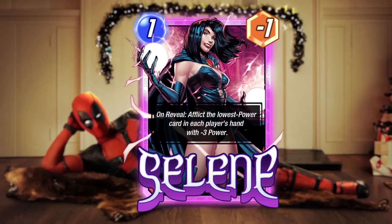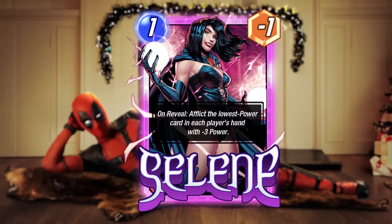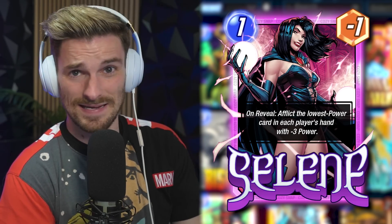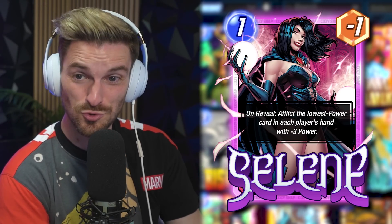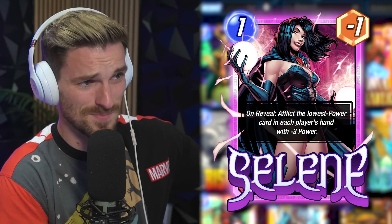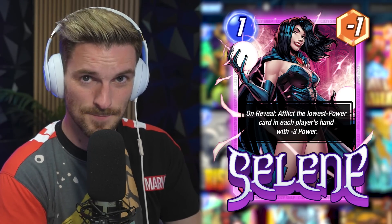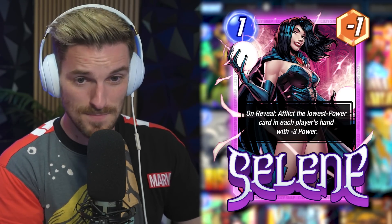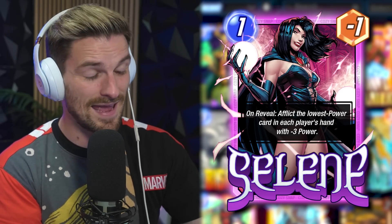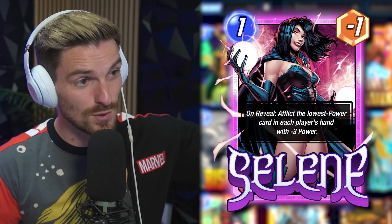We have Selene coming out in the last week of December — another unique one. Toxic district fans rejoice: she's a 1-cost negative-1 power card. On reveal, afflict the lowest power card in each player's hand with negative 3 power. This is all before Man-Thing has even come out and the toxic archetype is just booming with so many cards coming to give it an identity in Marvel Snap. Luke Cage is going to be incredibly important as a counter.